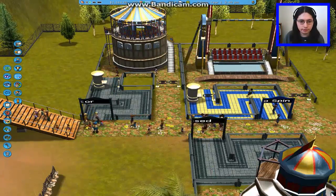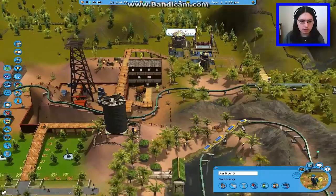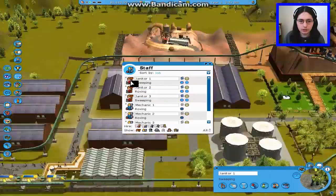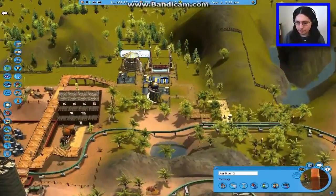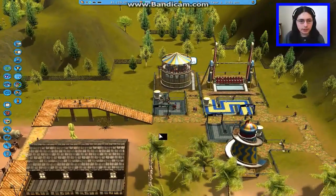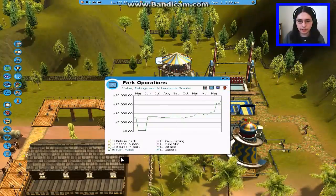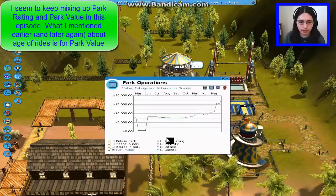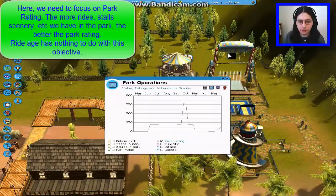Small glitch there. I think this is an area — isn't it? Let me look at something. There should be a graph showing park rating somewhere. So far we are — it's got to be 100 — well, 300. So we're getting up there.